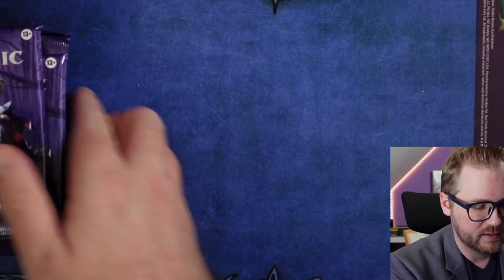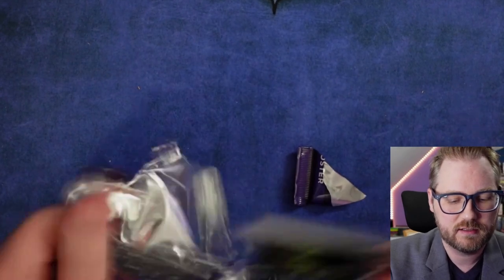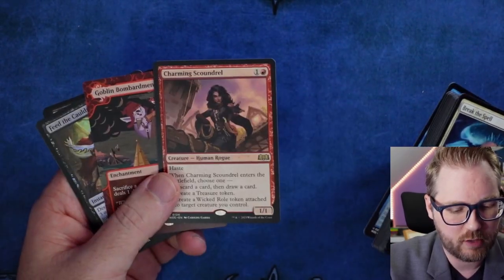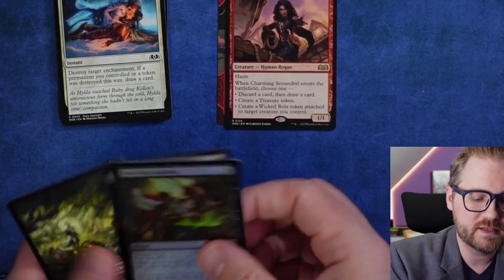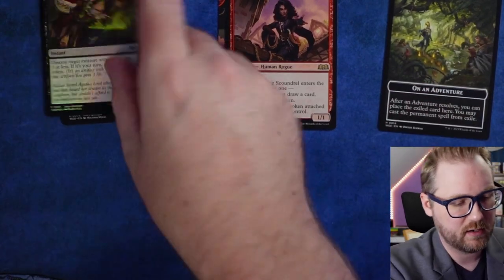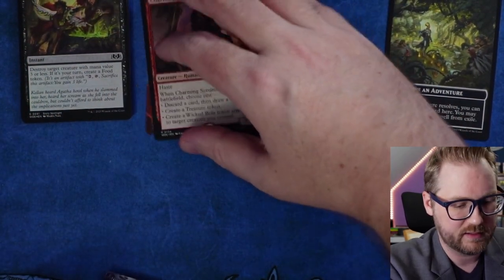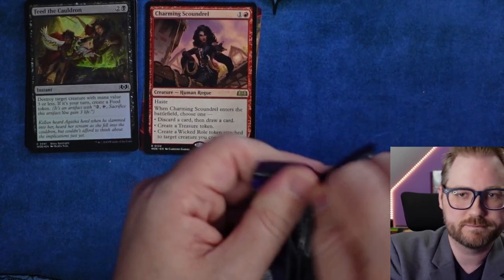Getting all these packs out — there's a lot of packs. Now here's what we're gonna do: we're going to open each of these packs and go right to the rare. We're just gonna sort everything by rarity. We want to find our commander, so I'm going to put the rares in a pile, the commons and uncommons in another pile.